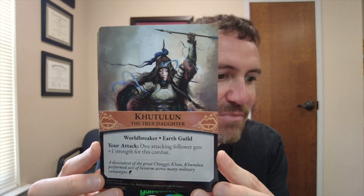It takes place in this altered 13th century and you're going to be taking on the role of a guild. You're going to be the Earth Guild and the Earth Guild is going to use Mythium through meditation and training, and they're going to be putting a ton of followers out there who are going to be very powerful in attacking your opponent.